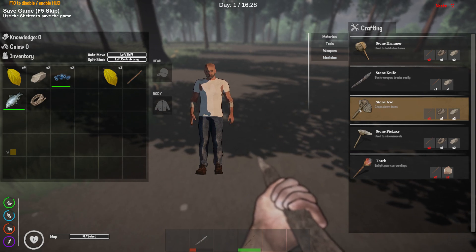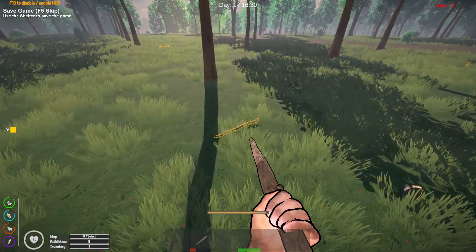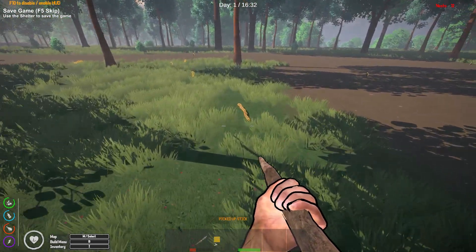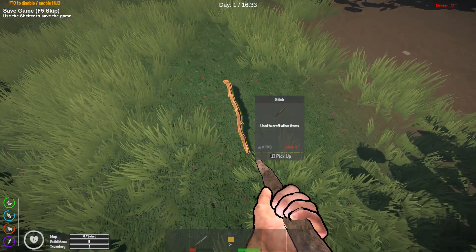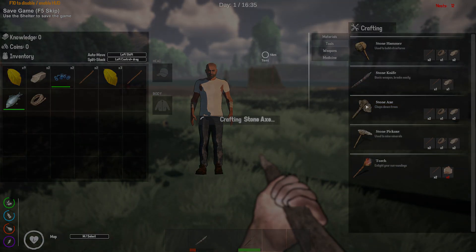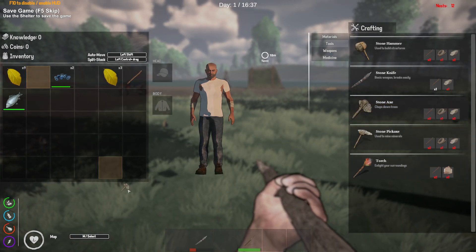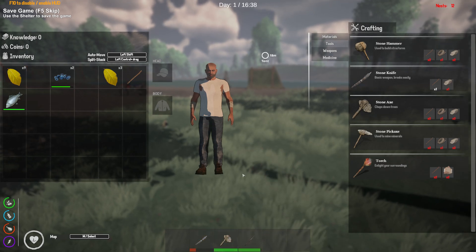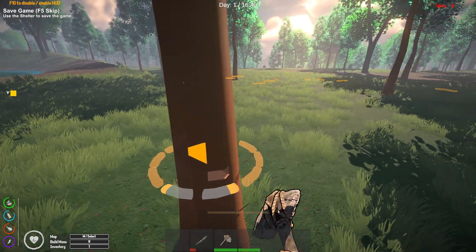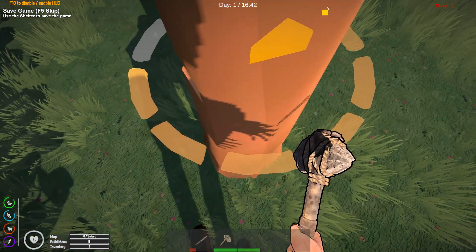I need two sticks right now, so let me come over here and get a couple of sticks, then we're going to chop down a tree. I accidentally hit the wrong button. Let me craft my stone axe — I can do it now! I'm going to put it in slot number three. Chopping down a tree should give us six logs.